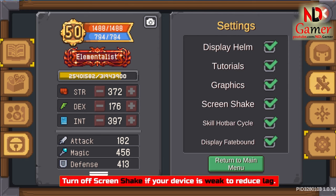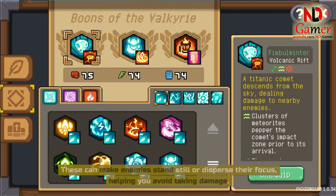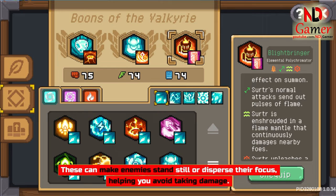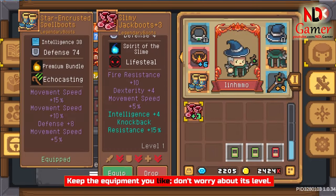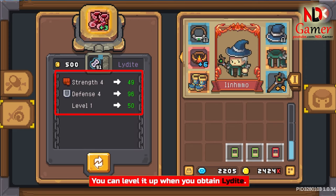Turn off screen shake if your device is weak to reduce lag. When playing Valkyrie, choose the strongest boons — these can make enemies stand still or disperse their focus, helping you avoid taking damage. Keep the equipment you like; don't worry about its level. You can level it up when you obtain Lydite.